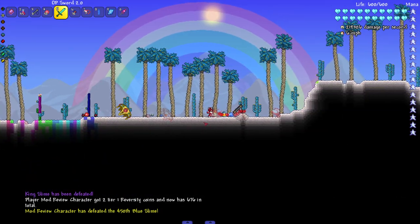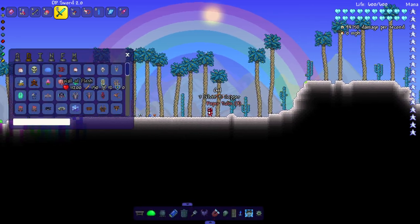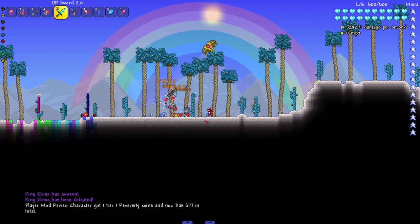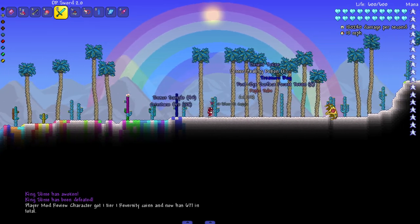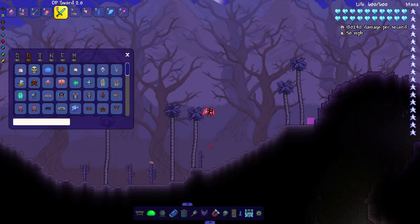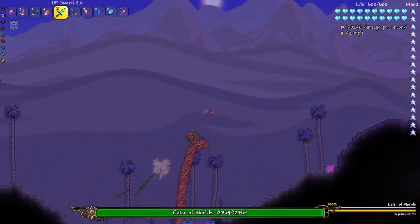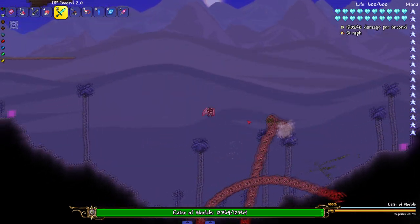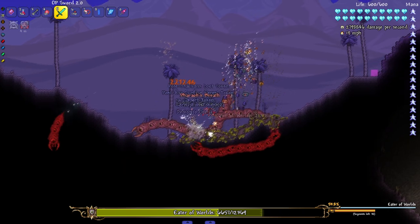I'm actually surprised the King Slime spawned in some slimes — look, sometimes it spawns slimes, sometimes it doesn't. I don't know, it really just depends on the weapon we're using. Let me go fight the Eater of Worlds — spawn him in the air a little bit so he can unravel. Let's see if we'll break him into segments or just insta-kill him. Okay, he's gonna break into segments.